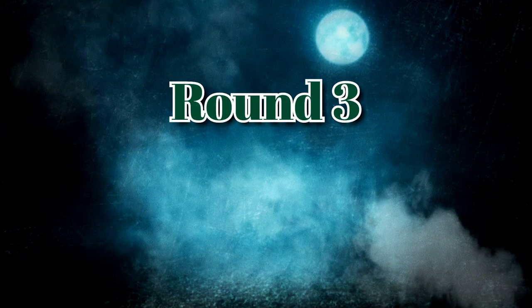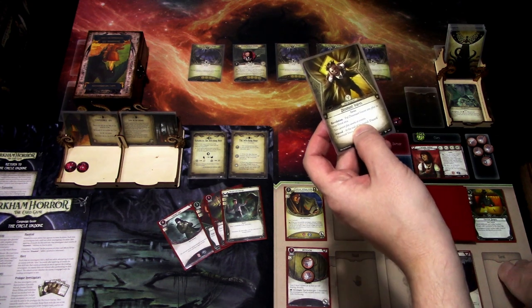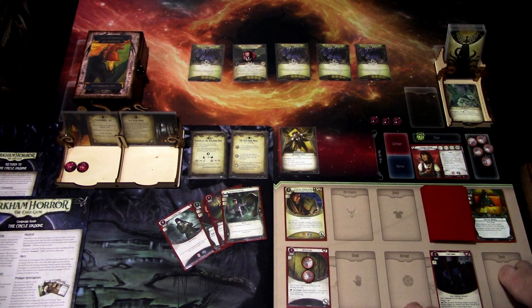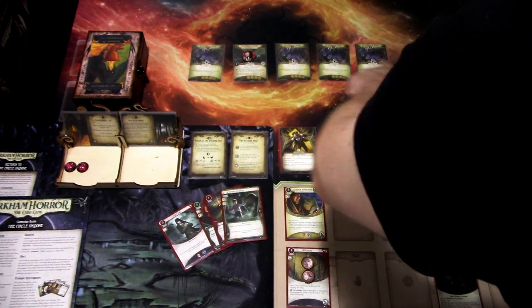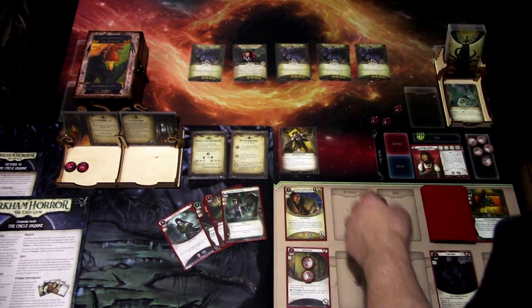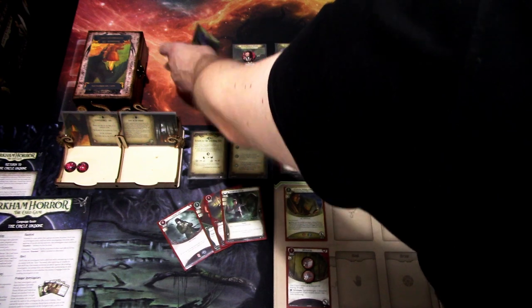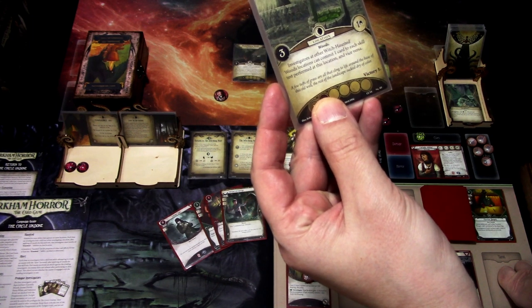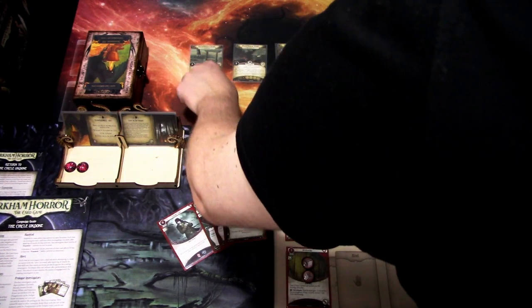We add another Doom. The encounter card for this turn is Dissonant Voices — you cannot play assets or events. At the end of the turn, discard Dissonant Voices. That is okay because we already did a setup turn last turn. First action, I think we'll just move over here. A reminder — all of these locations are connected to each other, so they form a grid where we can move from anywhere to anywhere. We move and find Tainted Well.